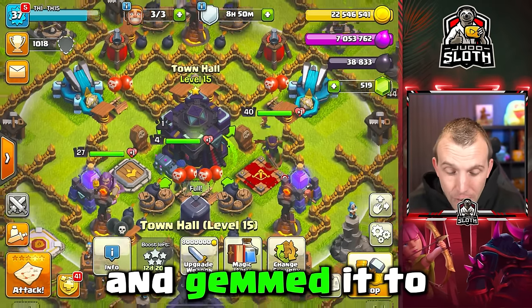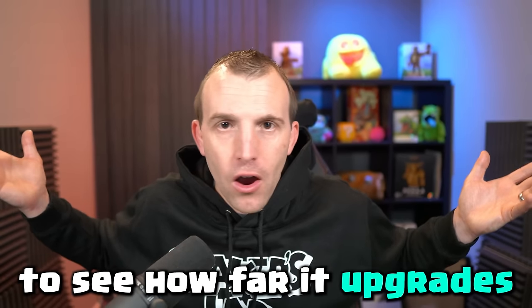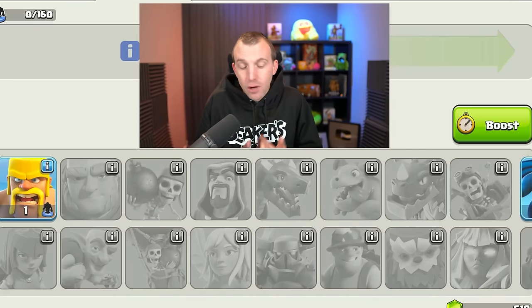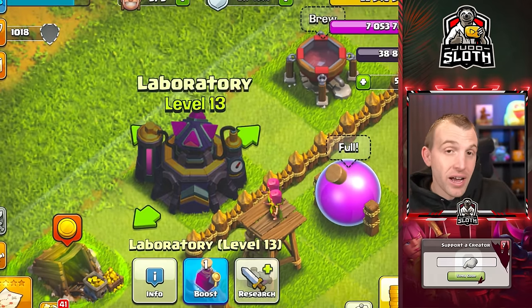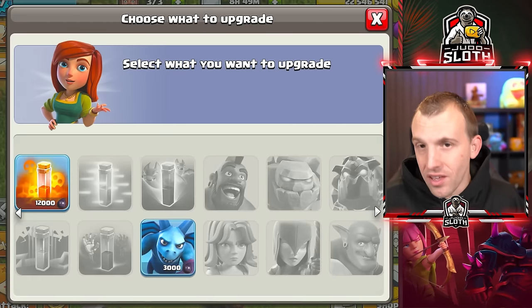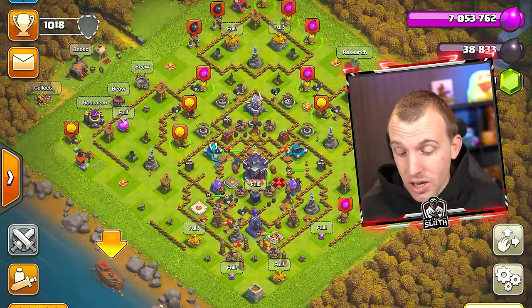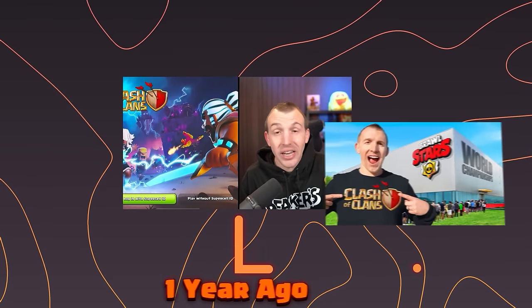When I created this account and gemmed it to Town Hall 15, the purpose was to leave it inactive to see how far it upgrades. I have left the barracks and the dark barracks at level 1, meaning we can only cook up barbarians and minions. I'm going to remove the Supercell ID so that I don't accidentally log into this account.